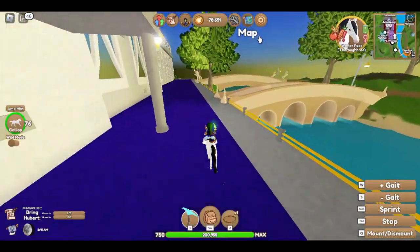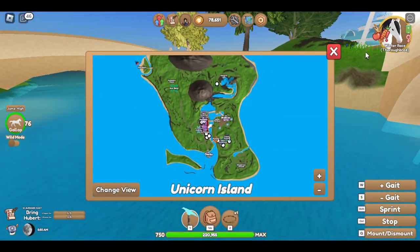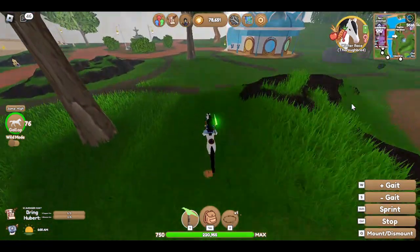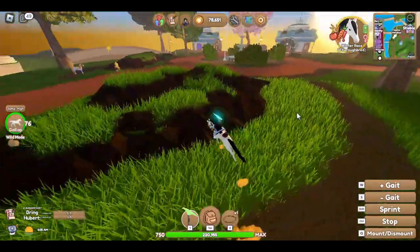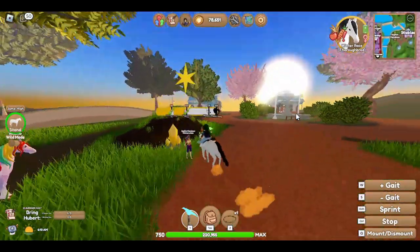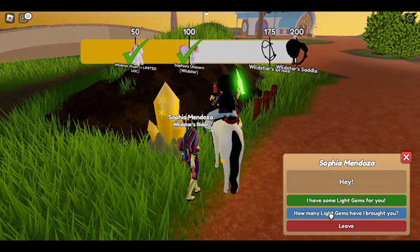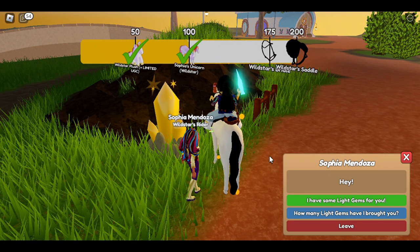Some people have just started to play this game for the unicorns — I mean I understand that, they're cool and all. Now let's turn these in. You have to find the person and turn them in — you say 'I have some light gems for you,' or whatever gems they are. If you get the plushie it's going to say 'do you want to get this item?' — it's the Robux screen but it costs zero Robux, so don't worry.